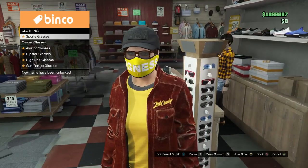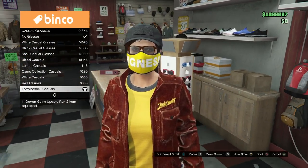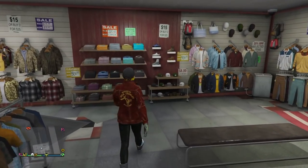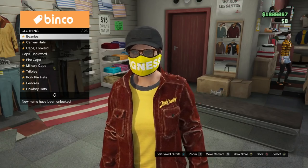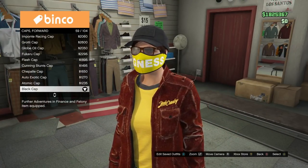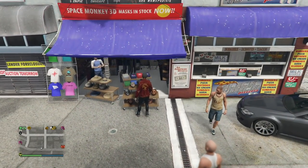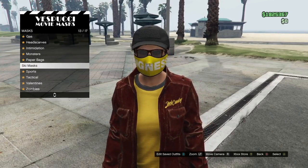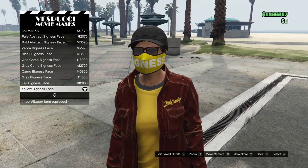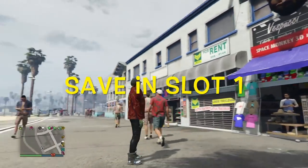Now put on the tortoiseshell casuals - those are the casual glasses. Then go to the hat section and put on the all black forward cap - hit right d-pad, go to caps forward, then the black cap. Once you have the black cap on, head over to Vespucci Beach to put on the mask. Go to ski mask and select the yellow bigness face ski mask. Save this in slot one.